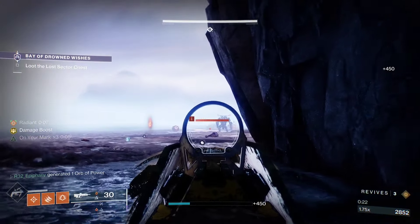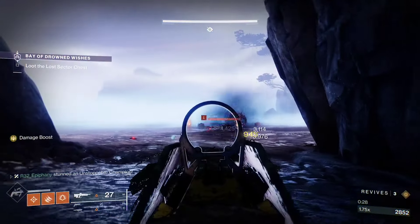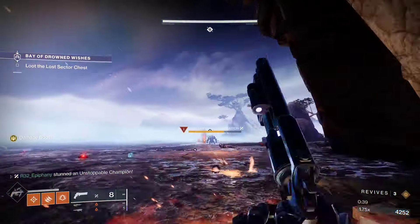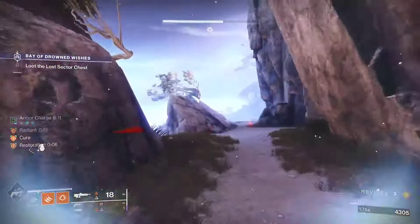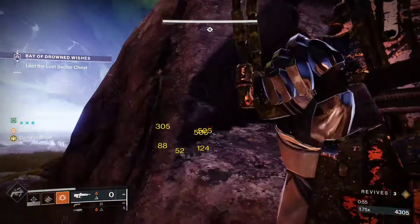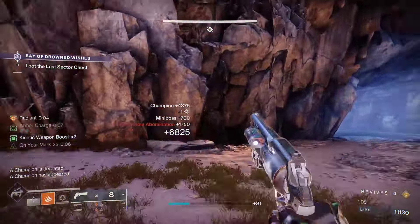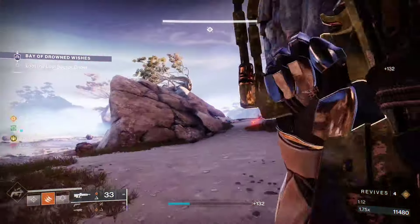This season the Destiny 2 community has seen a huge increase of solar hunters, who have risen to be one of the top choices. I decided to create my own version of the Celestial Nighthawk solar hunter build, covering everything from the subclass to the armor mods and even weapons. I try not to base my builds solely on seasonal artifact mods so they can be used in future seasons, covering subclass aspects, fragments, weapons, and armor mods needed to create this build.